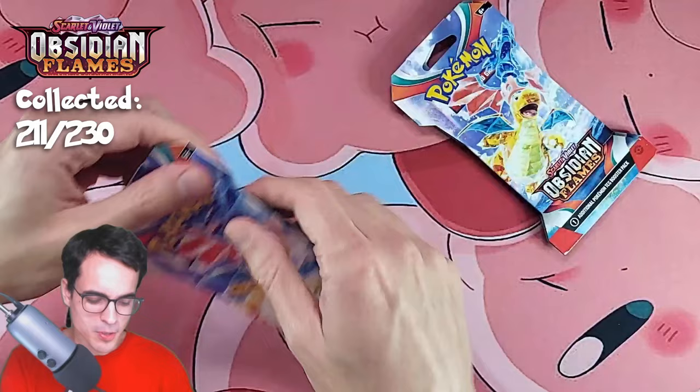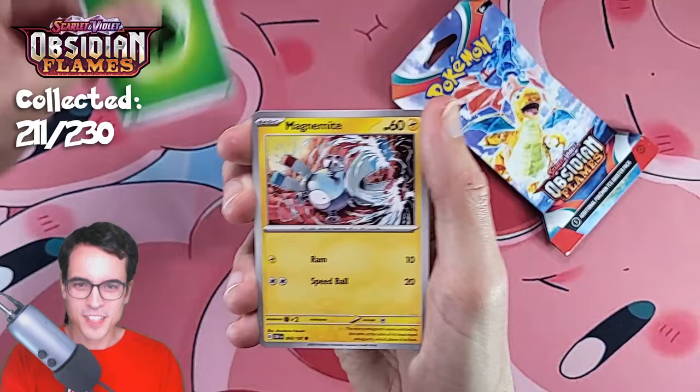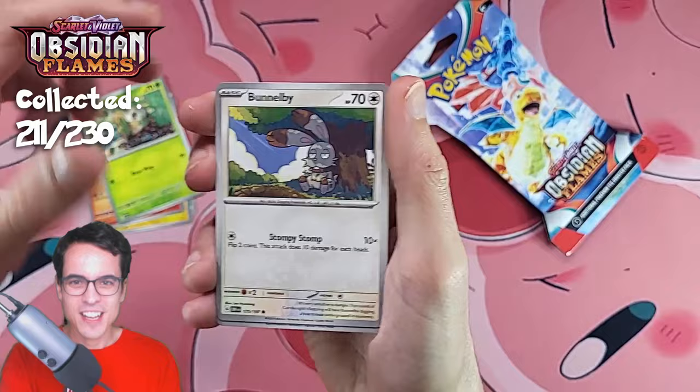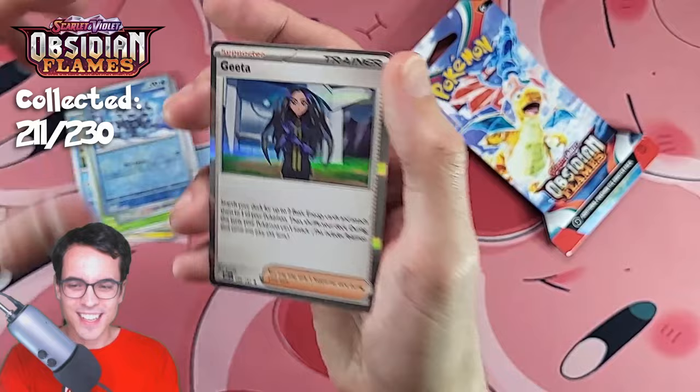This pack will change things, I'm sure. I sense a good pull. Leaf Energy — it's gonna be a clay doll, right? If I say it's gonna be a good pull, then I get a clay doll. Magnemite, Larvesta, Rowlet, Bunnelby, Camerupt, Lapras, Masquerain, Eevee Reverse, Cryogonal Reverse — and Gida. So that's like four packs in a row now with no pulls.